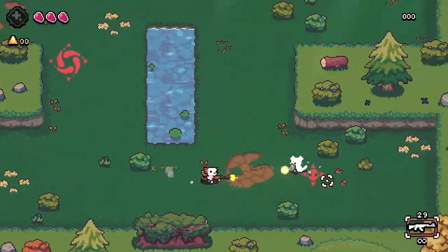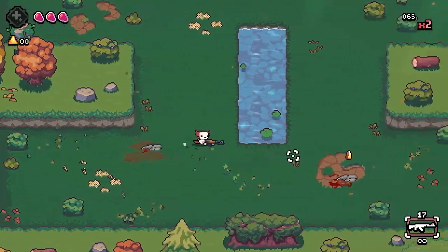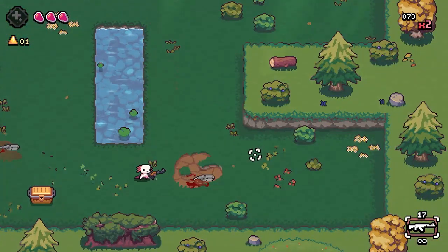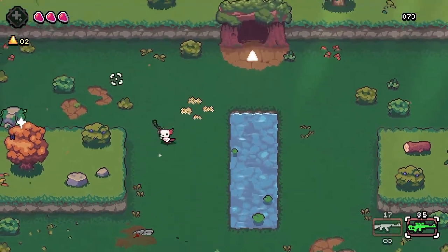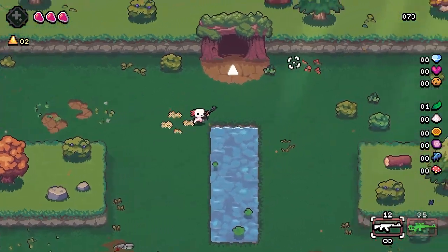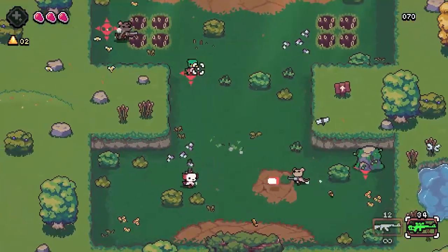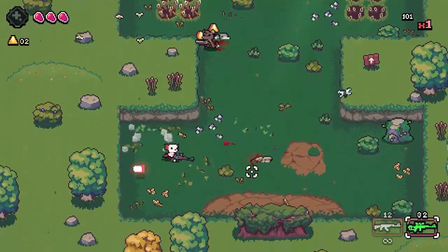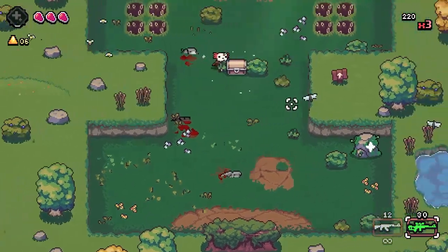We're gonna try one more run — hopefully we'll be able to get the boss down this time, maybe get some cool something. What kind of weapon are you giving me? The Coloss. The Coloss is kind of like a sniper — very slow fire rate but it does a decent amount of damage.